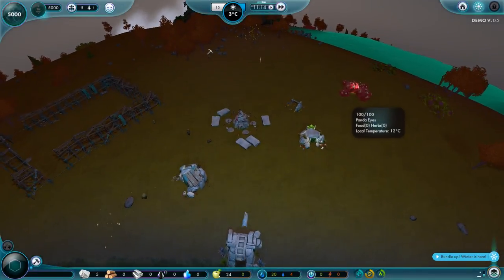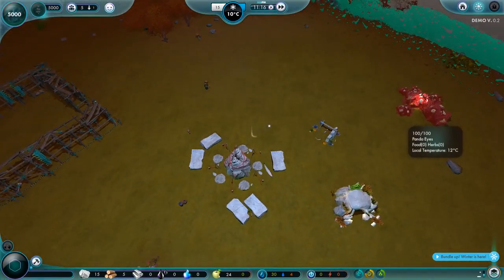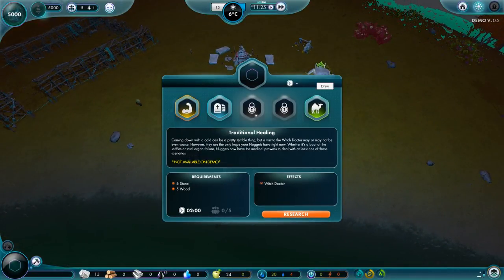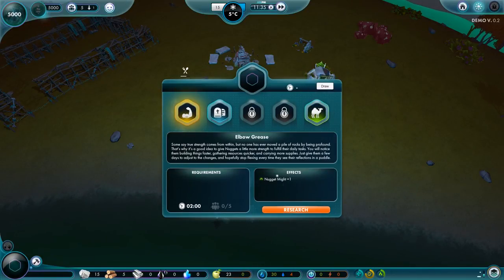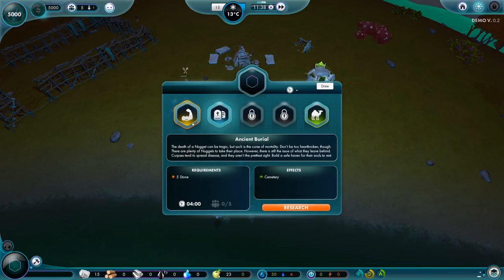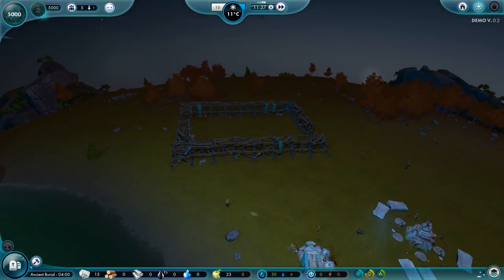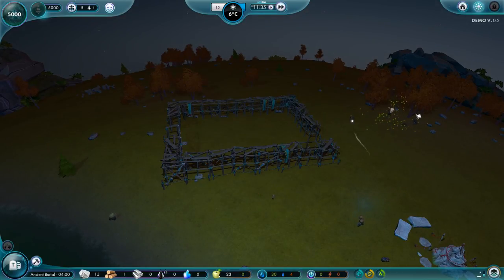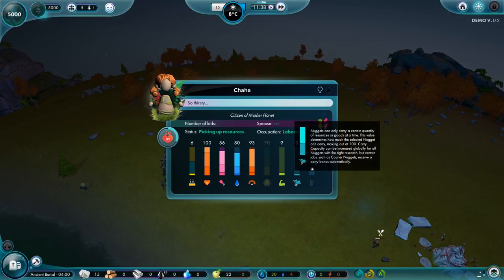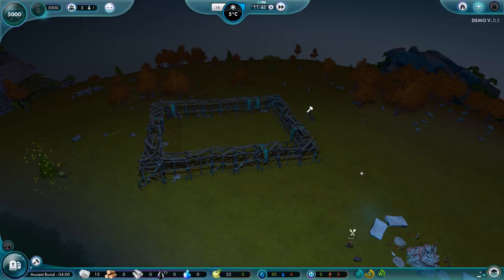Seems to have maybe blown up a tree over there — no, that's that guy cutting it down. Cooking is now done. We've got loads of stuff — storage areas, traditional healing, ancient burial, genus camelus — thirst reduction by 30%. There are little things like increasing stats, and then there's bigger things that actually open up new buildings. Let's get a burial plot, because at the rate the kids are turning to adults, we're going to be having deaths soon. Farm is coming along nicely — it needs four more wood.